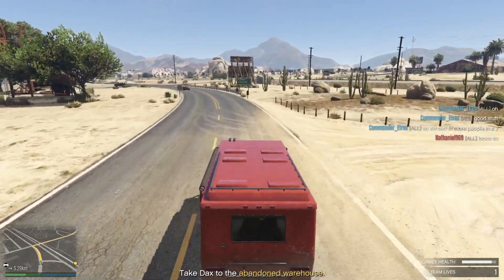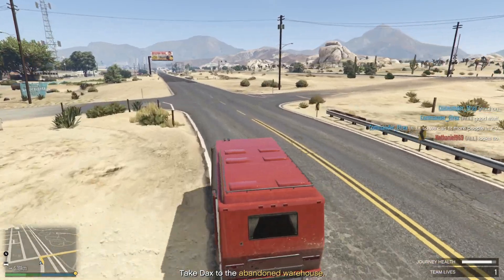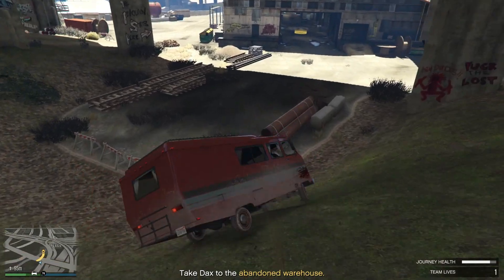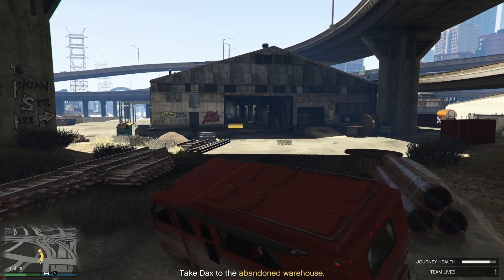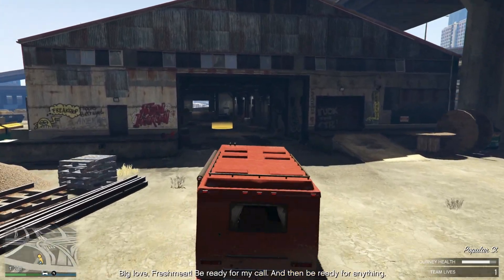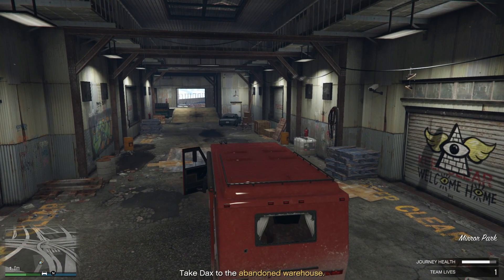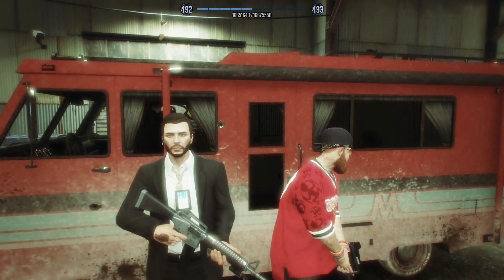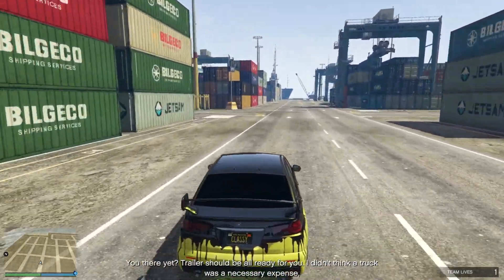Then Dax will ask you to bring his RV back. You will deliver this RV to the warehouse. Once you've delivered the RV to the warehouse, the missions for Dax will be right there — this is your place now. You don't have to buy anything. Mission passed!